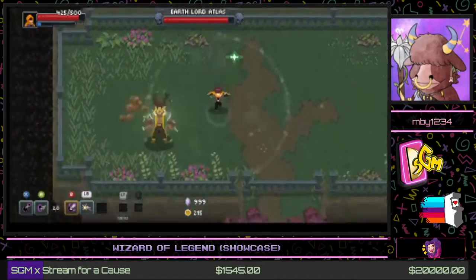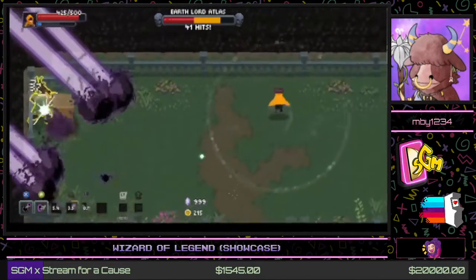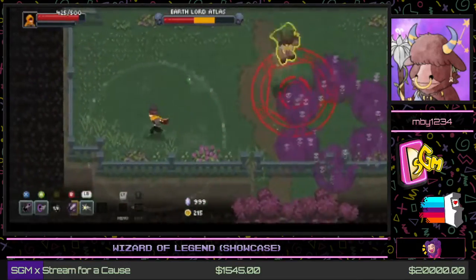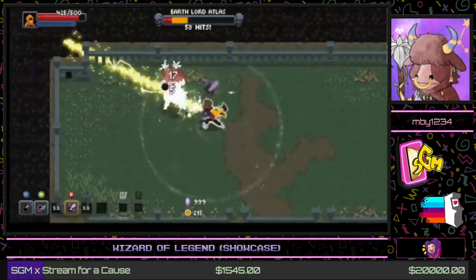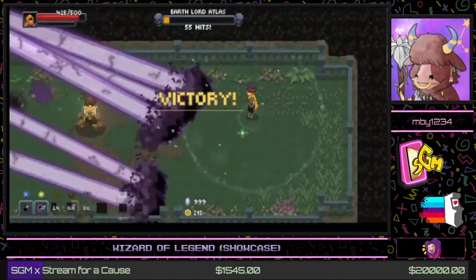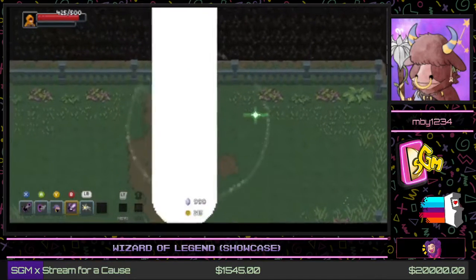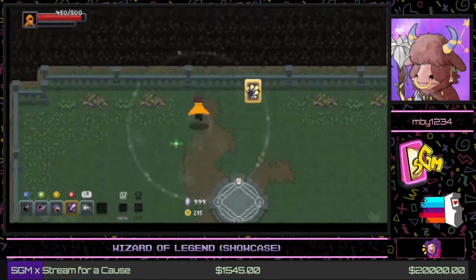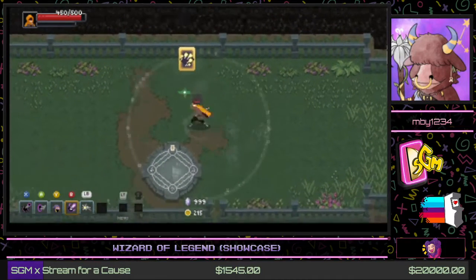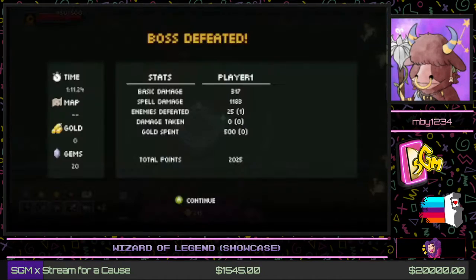Unlike the mini-bosses earlier, these elemental bosses attack a certain number of times before giving us an opportunity to attack them. This guy, being the first boss, will attack three times before letting us strike back. Once they get down to half health, they'll use their signature attack which you should be careful about. Every time you beat a boss, they leave behind a chest and give you a free enhanced arcana.